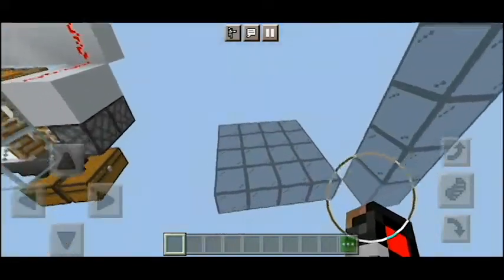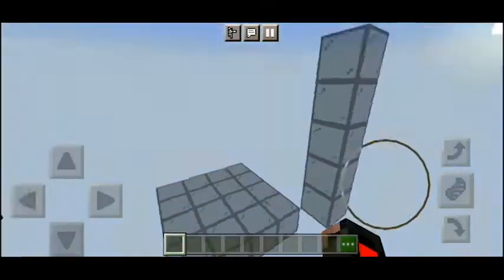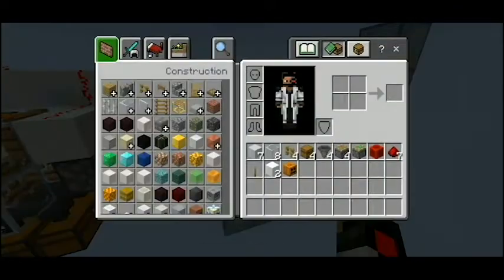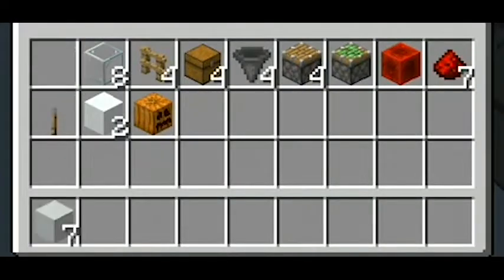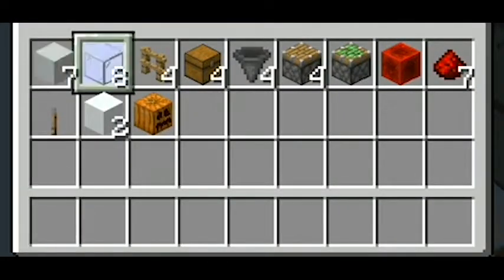For this tutorial I'm going to build an updated version of this farm. First you need to prepare a 4x5x4 area — I have already prepared one right here. Next you need to prepare all of these materials: seven white concrete or any solid block, and eight glass blocks for you to see through and also to prevent the snowballs from flying out.